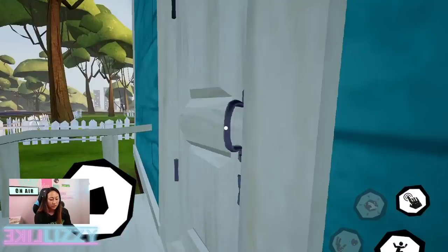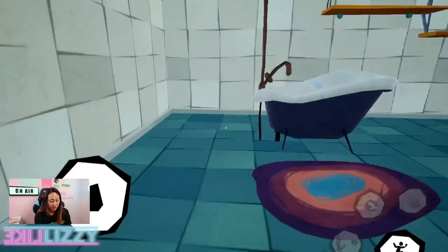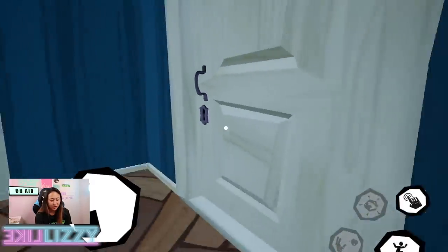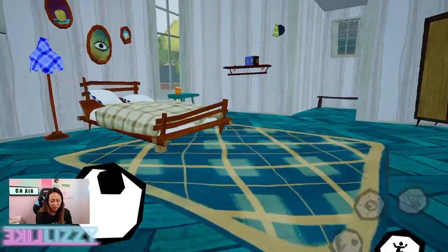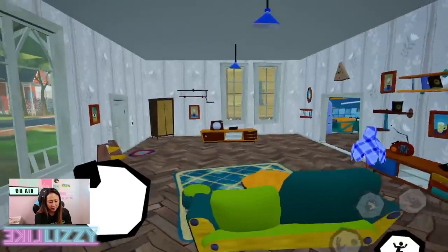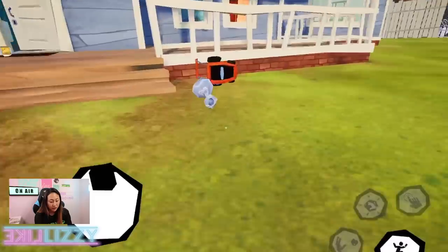Can I go in my own house? There we go. Wait, is this my house? So am I supposed to take stuff from his house and then bring it to my house? I don't really know how this game works, but do you guys get it? I think this is my house and then the guy lives in the house across. So I'm just going to take stuff from his house and then bring it over to my house and decorate my house with all of his stuff.